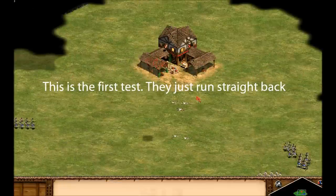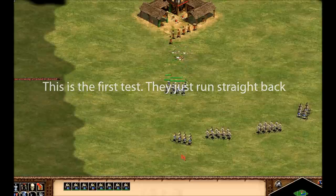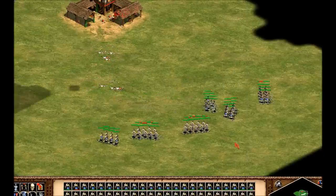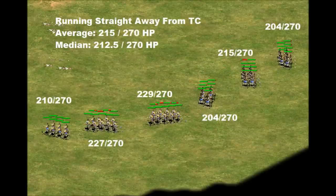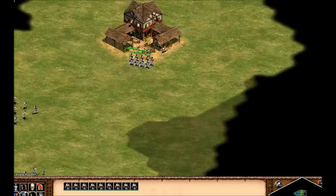The first group will just run away from the town center in a straight line — basically a control group. The average health of the group when it got away was 215 out of the original 270 health points for the group of nine, about 80% of their health intact. I calculated the median as well to control for any skew from one particularly strange result. Overall it seems like a reasonably effective way to save units from the town center.